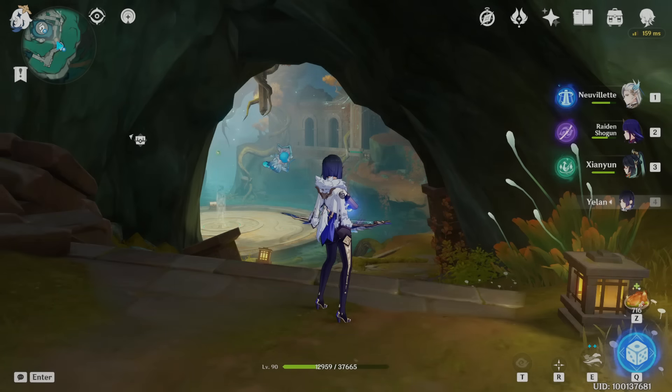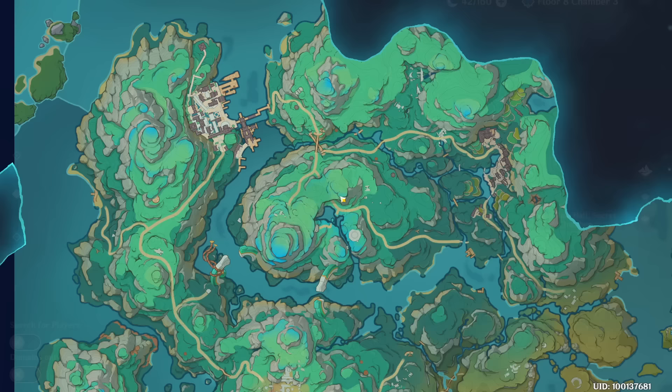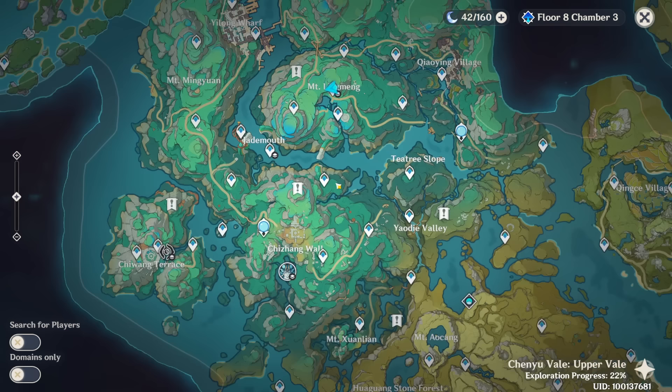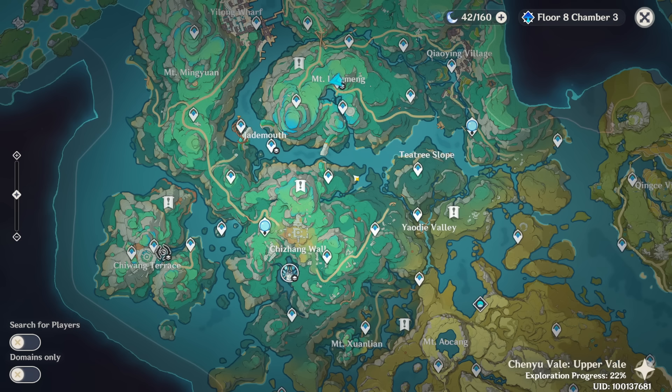Hello guys and welcome back to my channel. In this video I will show you the five lost swords of Gu Hua in the Chen Yu Vale area, the new area added in 4.4. Five of them are on the map and four of them include a chest, and if you read all five of them you will get an achievement called the Lost Sword.